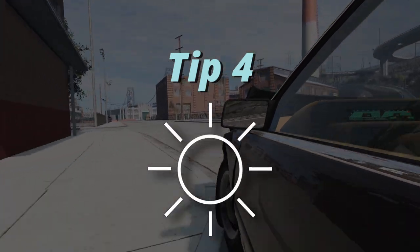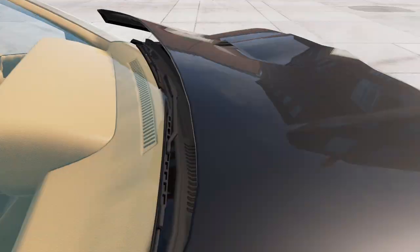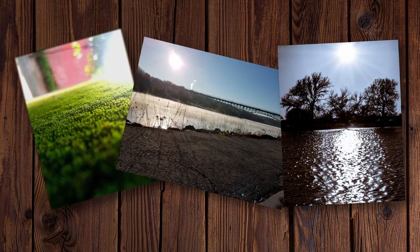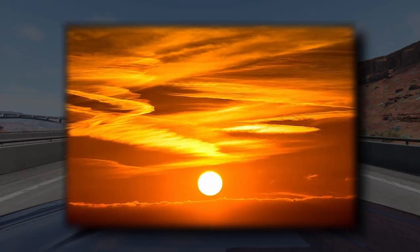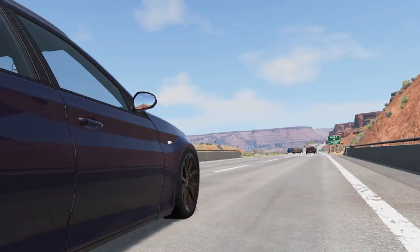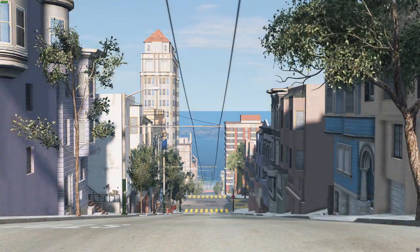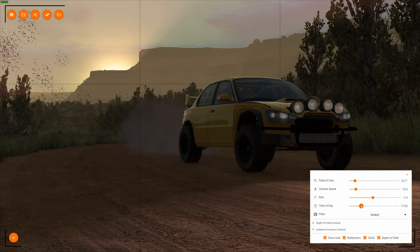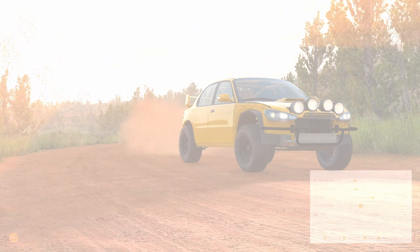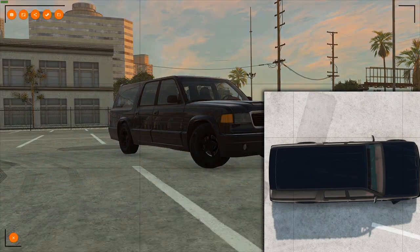Tip 4: Golden hour is the best hour. In real life, you often see unflattering photos where the sun absolutely destroys the artistic quality of the image. Golden hour refers to two times — one in the morning and one in the evening — where the sun shines a beautiful gold, red, and orange light, creating a dark cinematic look. In real life, the common person can't always be there at the right time, but in BeamNG we have a convenient time slider which allows us to change the position of the sun and its colors. Look how much better that makes the image! If you don't like the position of shadows or lighting at a specific time, just go to the opposite time on the slider.